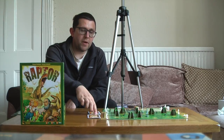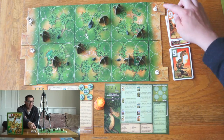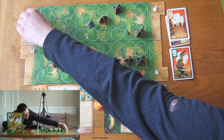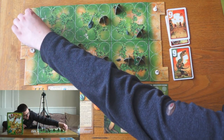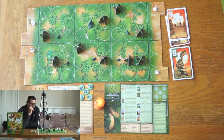The Raptor Mama is simply trying to get three of her babies out of the exits, which are the half circles. Or eat all the scientists that are currently on the board, which starts at four but could be more.